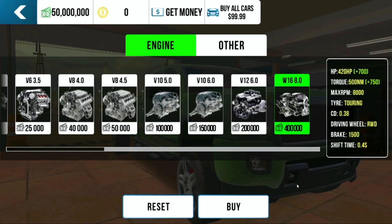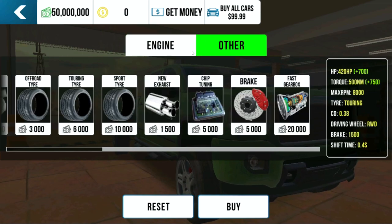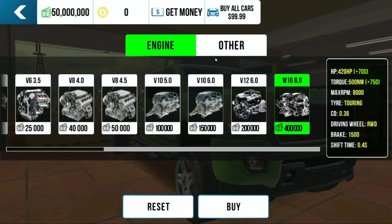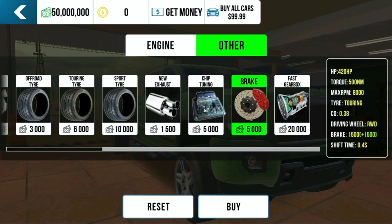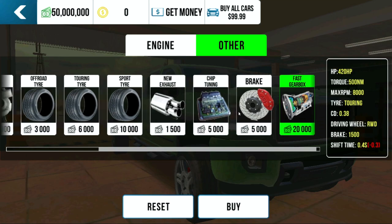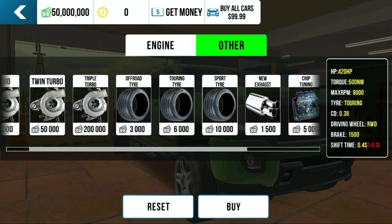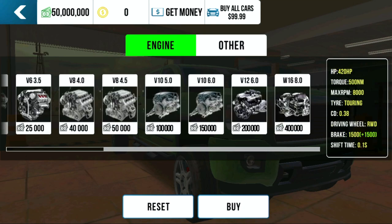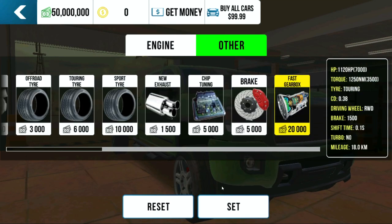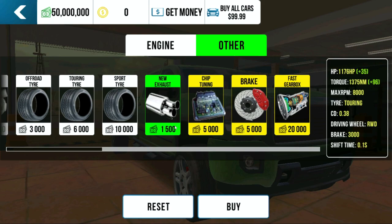I guess this right here — well, let's buy this first. Okay, stay selected. I want a fast gearbox, I want it all. Do we have to select all at once? Let's buy that. Did I buy the engine? Okay, I bought the engine — that's good to know. I already have that bought. So that's how you do that — you can't just select it all.